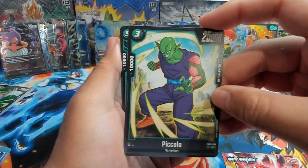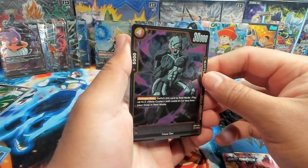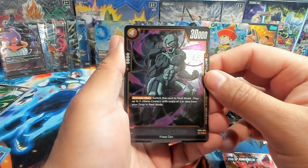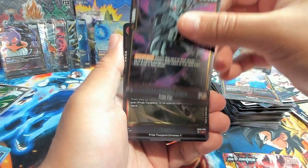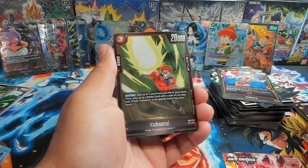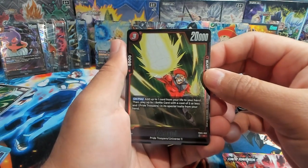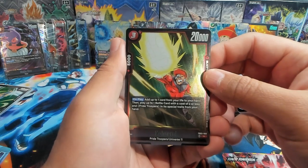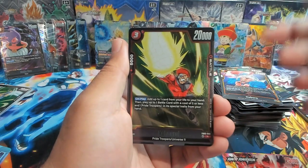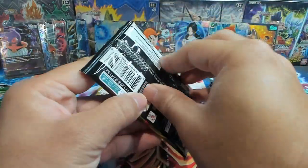Piccolo — just a generic three cost, 10k power. We have Cell, Metal Cooler Core — activate main, switch this card to rest mode, play up to two Metal Coolers with a cost of three or less from your drop in rest mode. Pretty cool for the Meta Cooler decks. We have Kasari — on play, add up to one card from your life to your hand, get another awakener, then play up to one battle card with a cost of two or less and Pride Trooper traits from your hand. Awaken and get to play like a mini Kefla right there — that's going to be interesting.